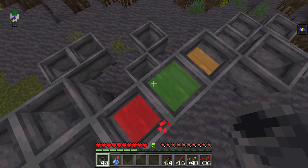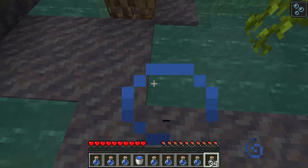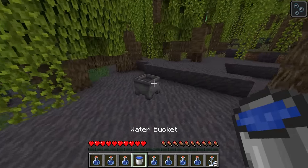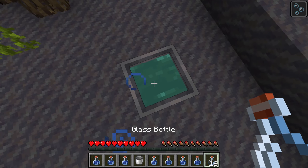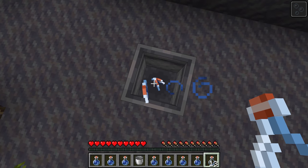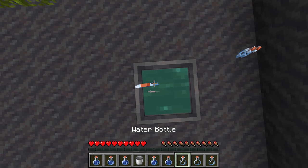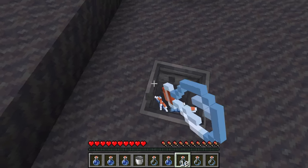In Java edition, the cauldron has very limited brewing use. You can right click on water infinitely with glass bottles to fill them — it never runs out — but with a cauldron you right click to fill it with water, then right click with your glass bottles to convert them into water bottles, lowering the cauldron level. It's not really useful, and that's essentially the only brewing-related use of the cauldron in Java.